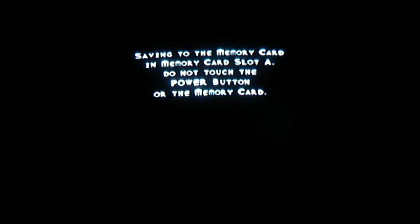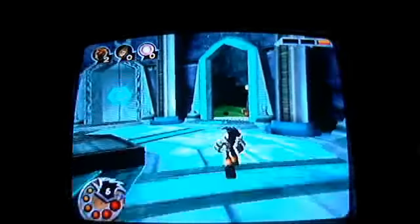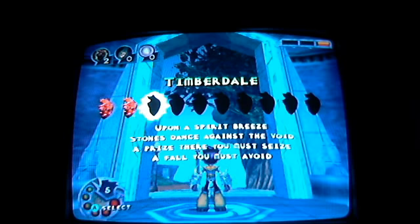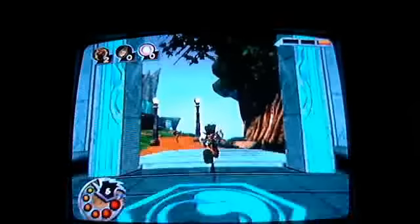And I think we have time for another heart, and then we're gonna have to stop and I'll have to record the next part. Yeah, we just unlocked another world. That number doesn't mean level two — it actually means how many wraith hearts you need to unlock it. 'Upon a spirit breeze, stones dance against the void. A prize there you must seize, a fall you must avoid.' Void and avoid don't really rhyme since you're still using the word void.